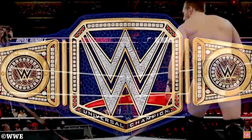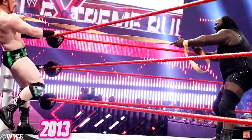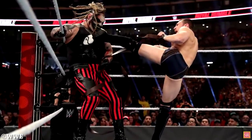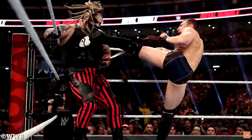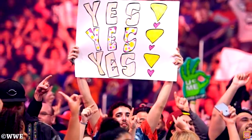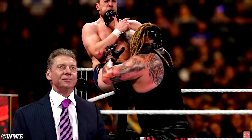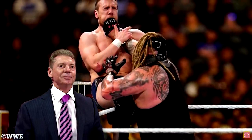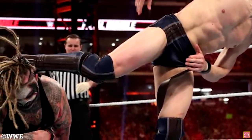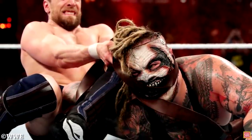Up next, fans saw the Universal Championship on the line, as Daniel Bryan faced the Fiend in the first strap match since Mark Henry and Sheamus battled at Extreme Rules 2013. Unlike prior strap matches, there was no way to win by touching all four corners, and Bryan quickly tried to get the early offence with a series of kicks. One thing fans quickly noticed is that they could actually see the match, as the company wisely opted not to use the red lights. The match once again saw the continuation of Wyatt's seeming invulnerability to pain, as the Universal Champion even begged for more offence by Bryan.